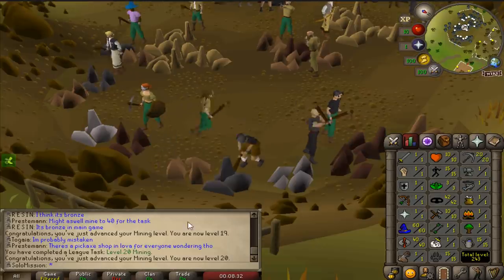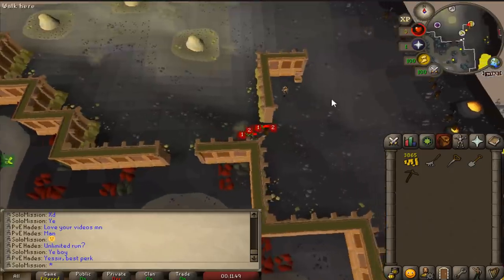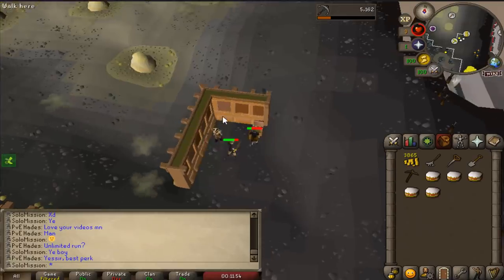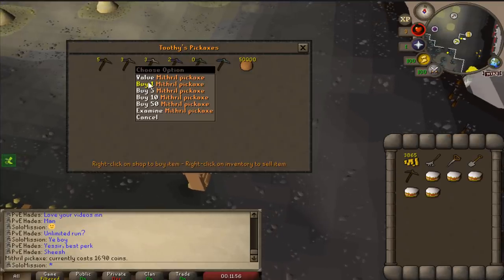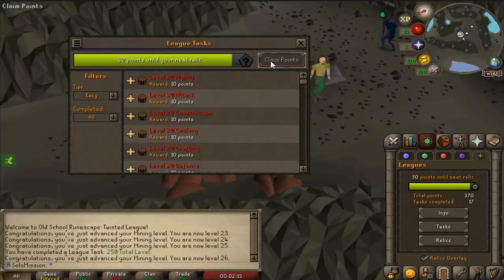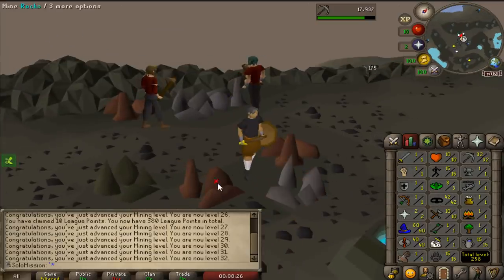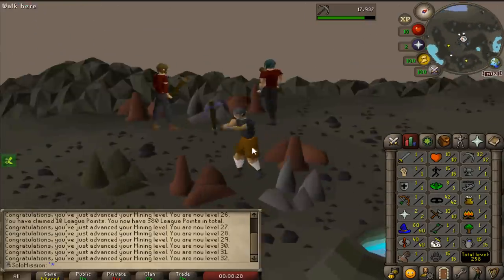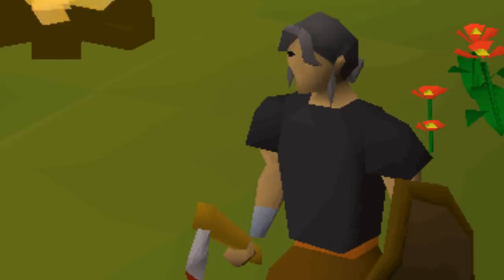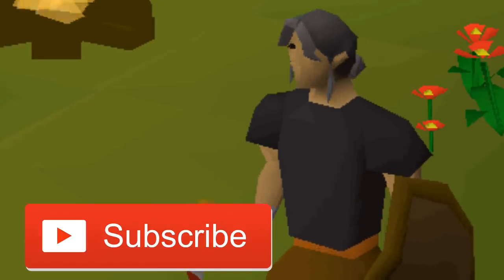Just got 20 Mining - that's a task. I've banked all the ore I need to get 15 Smithing. This is the pickaxe shop - I'm going to buy myself a mithril pickaxe, it's 1.6k. I just got some more points for 250 total level. I'm two points off still. You stroll up to the spot with your pick and you're the big alpha - look at these broke boys with their bronze pickaxes, they moved over in no time. If you are enjoying the video, do not forget to subscribe. I'm going to be uploading daily this week as I grind out leagues - I'm going to be going super hard.